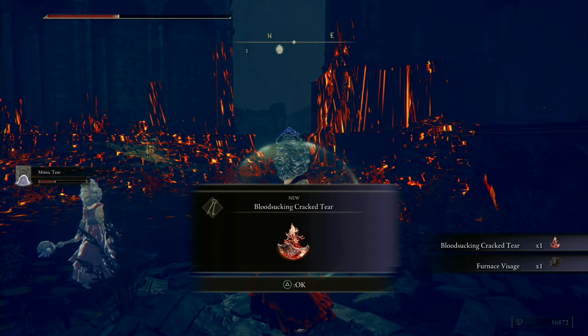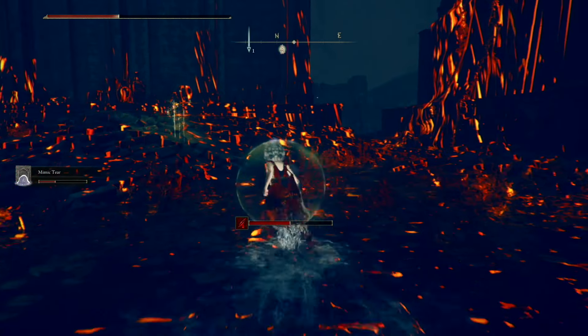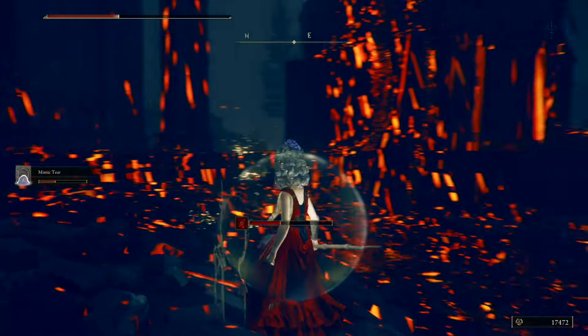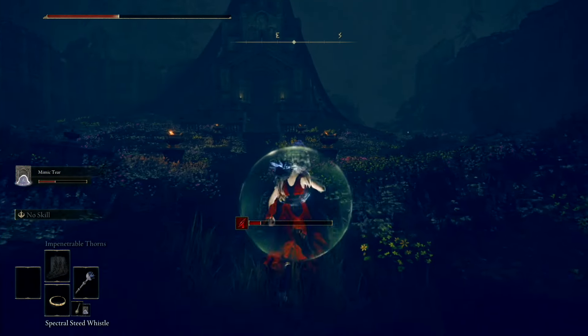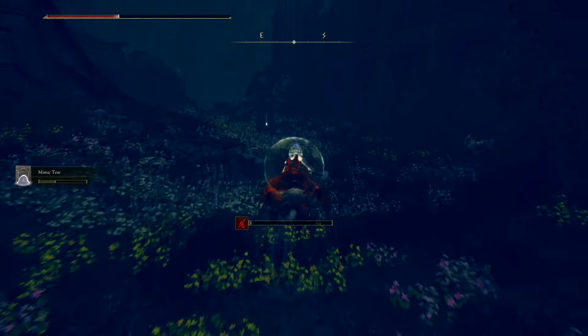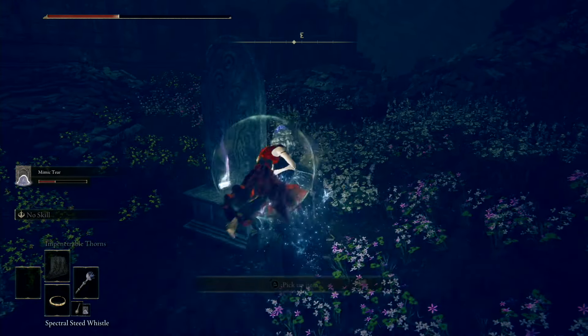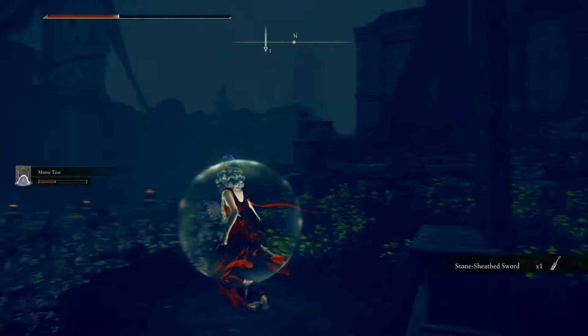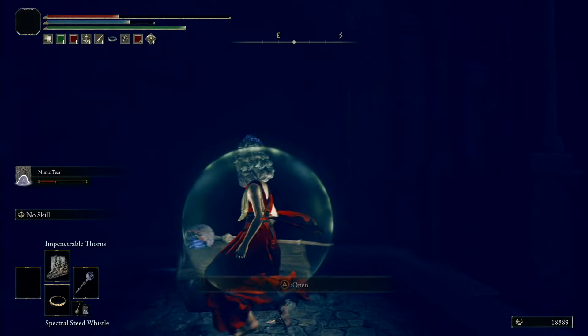Also inside this area that you've just unlocked, you'll find two other items that might be useful to you. Head inside and one item is going to be to the right on a stone or tombstone — that's the stone sheathed sword. Inside the building to the left there's a chest you can open and in here you'll find the giant golden ark.